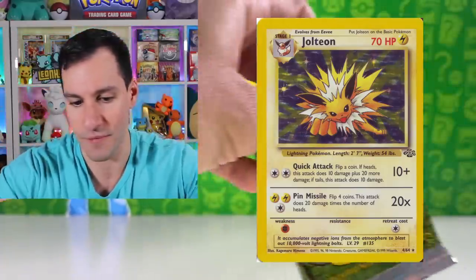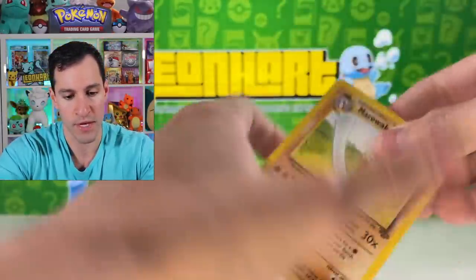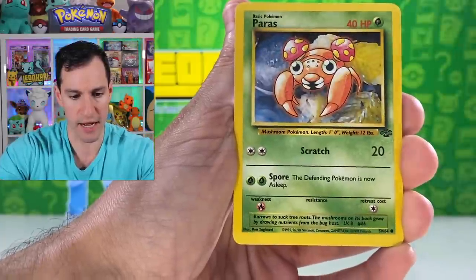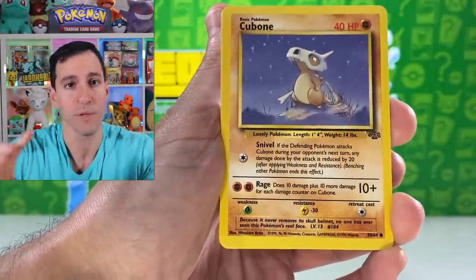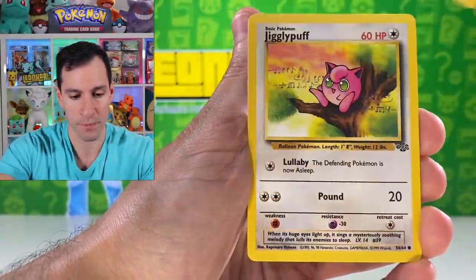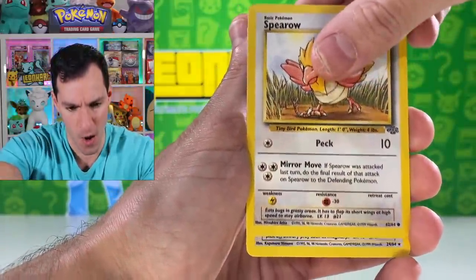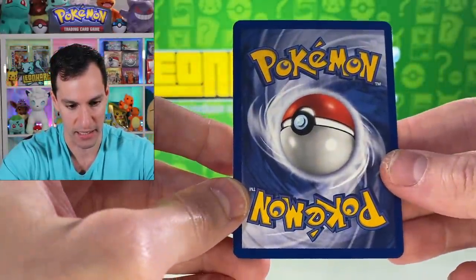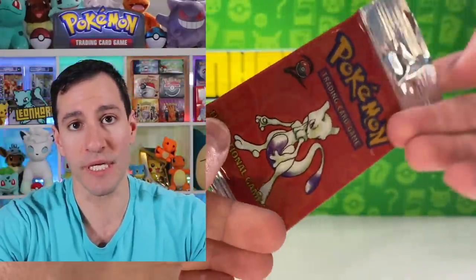Jolteon is the top card you want from this Jungle set, along with the other Eeveelutions — Vaporeon and Flareon. Note that the no-stamp error only applies to holographics; regular commons and uncommons still have the lily pad symbol. Cards pulled: Marowak, Dodrio, Lickitung, Pettis, Jiggly, Eevee, Nidoran, Spearow, Pidgeon — a non-holographic, and it's in flawless condition.